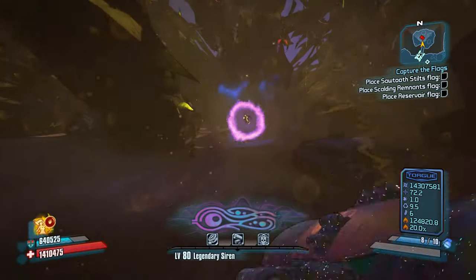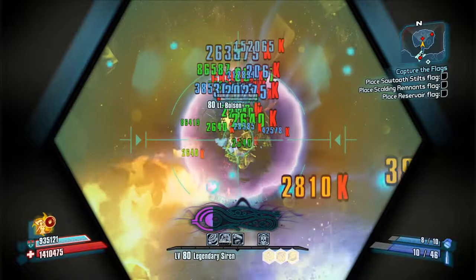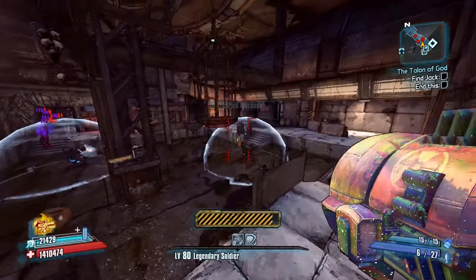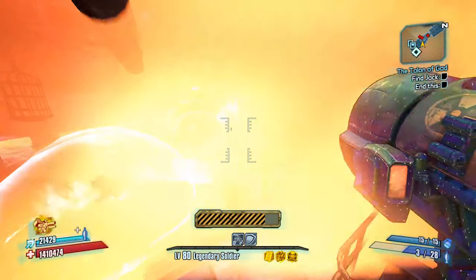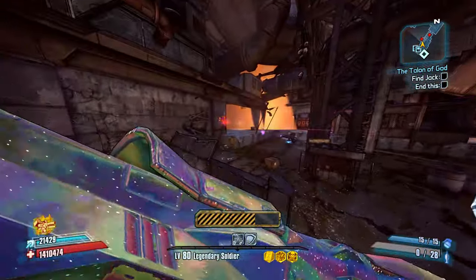This gun has a 10% chance to drop in normal mode and a 20% chance to drop in TVHM and UVHM. Overall, this is a pretty strong weapon. For consuming only one rocket per shot and being relatively easy to farm, this is a great one to pick up during a playthrough provided you're fighting fleshy enemies.